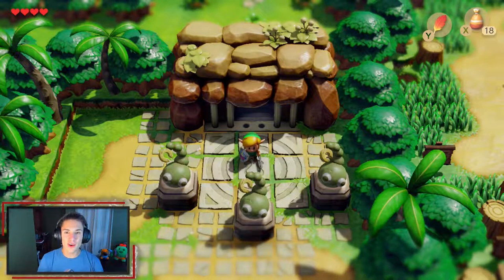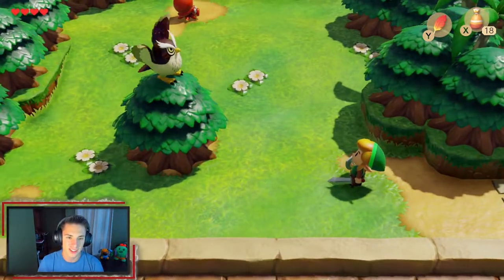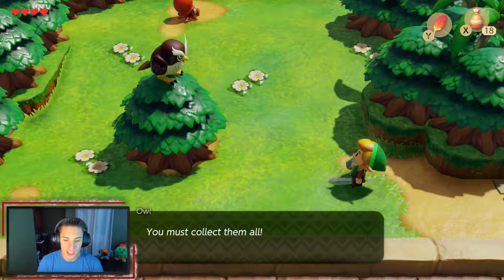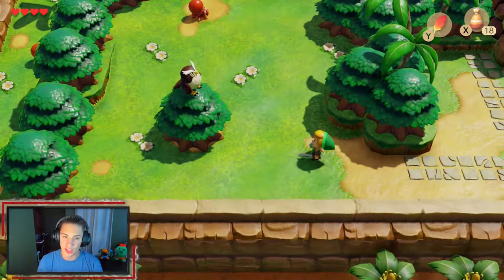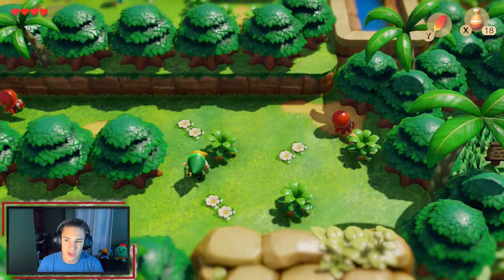We go back outside Tail's Cave. A message says a path opens in the Mysterious Woods. Mr. Owl appears and tells us: 'That is an instrument of the Sirens. That instrument along with the seven others has the power to wake the Wind Fish — you must collect them all. Your next goal is north in the Goponga Swamp.' So we need to head north to the Goponga Swamp for our next instrument.